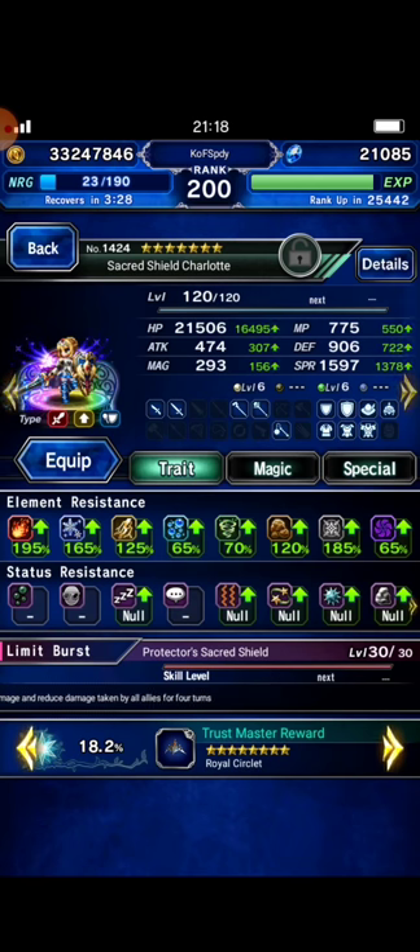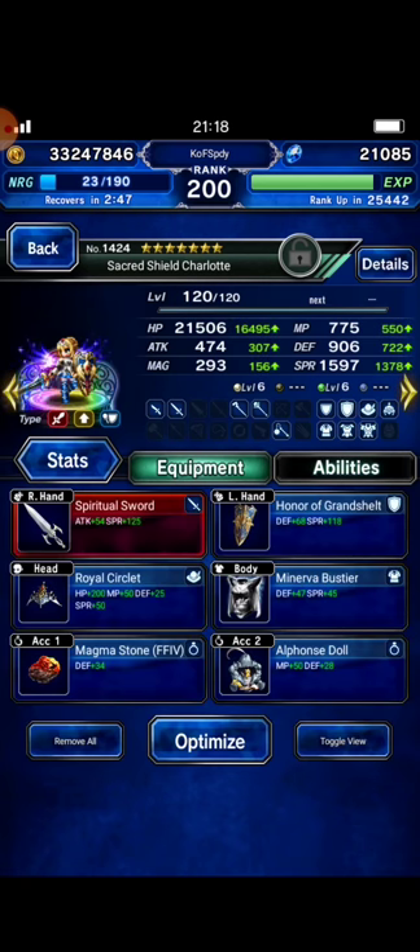I bring Seeker Seal Charlotte as my magic cover tanker. The main point to survive from all of Tiamat's attack patterns is you should build your magic tanker with total 190% fire resistance, ice, and lightning. Those three should be 190% at the battle, and then wind resistance about 100% and dark resistance about 130%. This is her gear and materia.